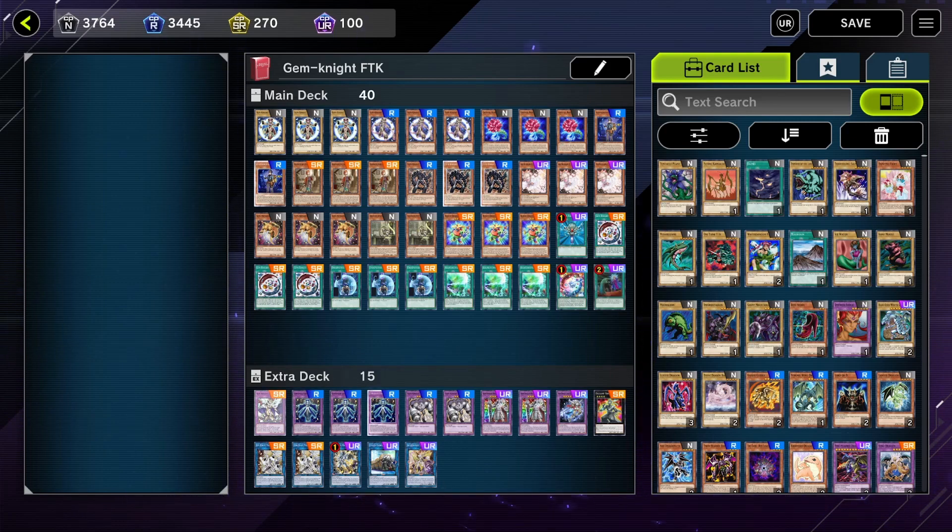For the extra deck: one copy of Seraph Knight. It's not as useful as you'd think — I typically use it to fuse off my Crystal Rose or Union Carrier. If you have Union Carrier and one Gem Knight, equip Block Dragon to the Gem Knight, activate Gem Knight Fusion, fuse into Seraph Knight, and net big searches. Off Block Dragon I'd normally search one Obsidian, one Lapis, and one Researcher — or two Obsidian and a Researcher. Seraph Knight is a Rock so you can also go into generic Rock Xyz.